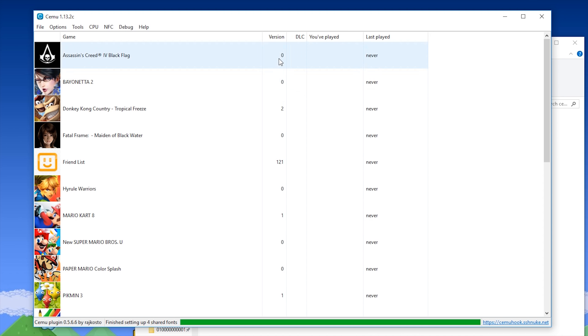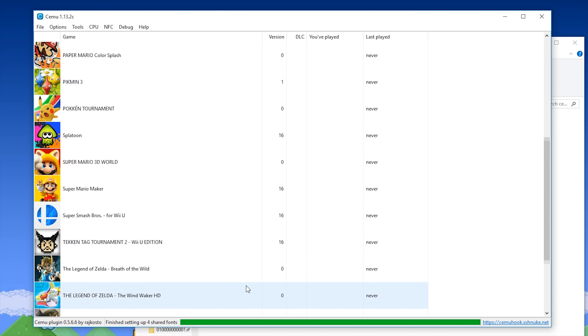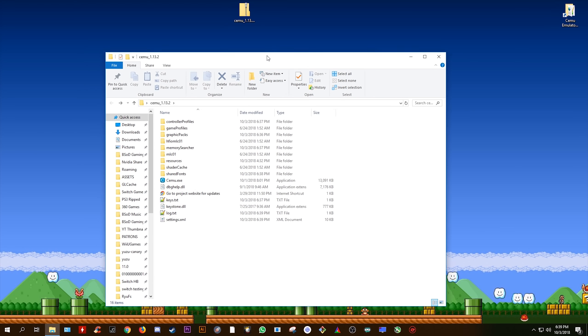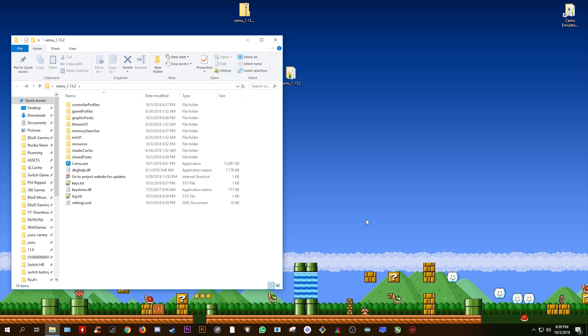As you can see, my versions and DLCs are not currently added, due to the fact that all of my DLCs are in the previous version of Cemu that I have used. Many games on Cemu Emulator will not even work — for example, Breath of the Wild won't work unless you have it fully updated. In the next section of this video, I'm going to be showing you how you can transfer files from your previous Cemu version in order to get them to work in this one.